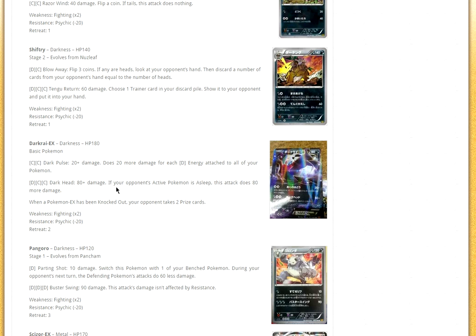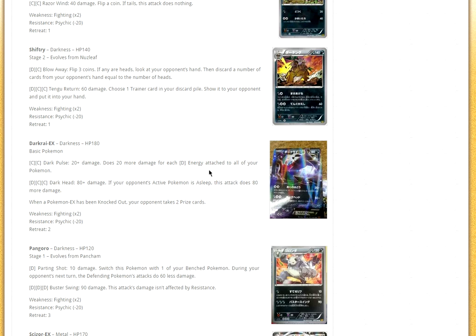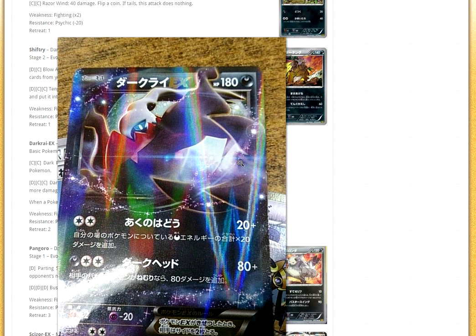Dark Head could work with Hypno and Zoroark: you Hypno them, they're asleep, you Stand-In with Zoroark, bring up the Darkrai, Darkhead knocks them out with 260 — with Muscle Band, 180. Darkrai EX, in my opinion, is an amazing card. I think this is probably the best EX of the set.